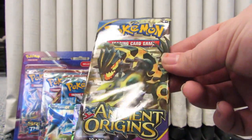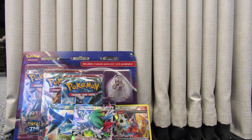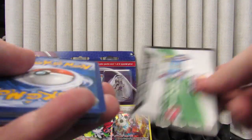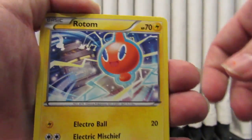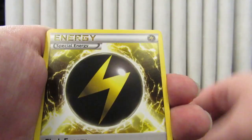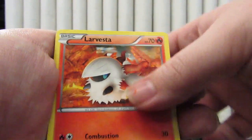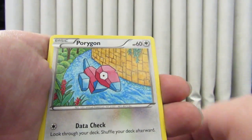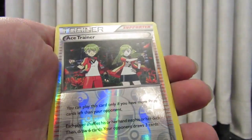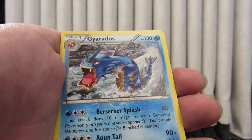Next we'll do the Ancient Origins with Primal Groudon on the front. We got Rotom, Flash Energy, Whimsicott, Larvesta, Spinarak, Golurk, Porygon, Malamar. Reverse Ace Trainer, and our rare is a regular rare Gyarados.